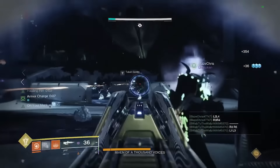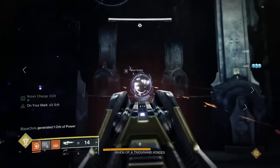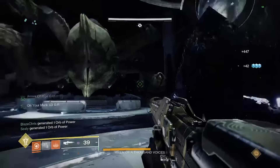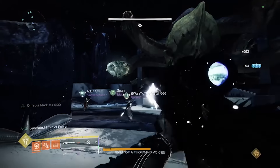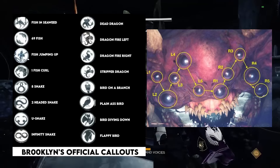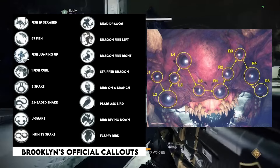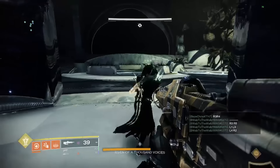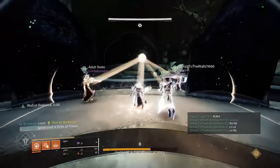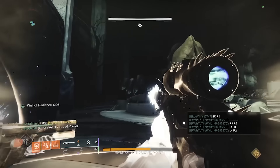First thing you need to do is split your teams into two groups of three, as you'll be split up for two-thirds of this fight. You'll also want to make sure you know the symbol callouts as shown, and the numbers of Riven's eyes. Spec your loadouts and weapons into boss damage — snipers have come full circle from the Forsaken days and I highly anticipate Whisper being a solid option.